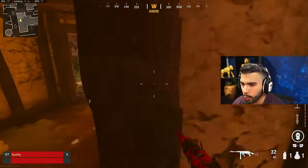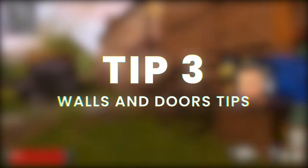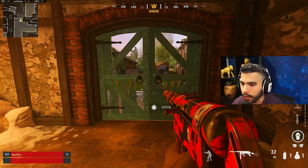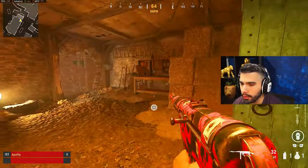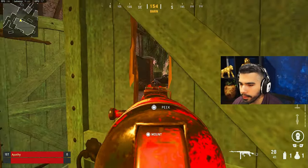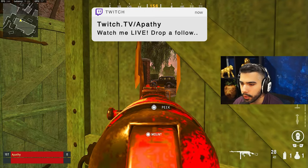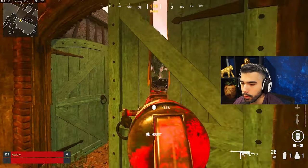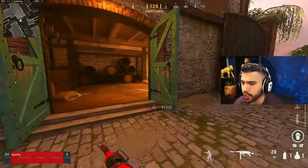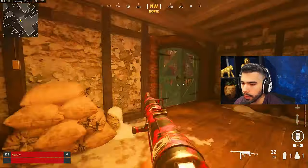Now we're going to talk about one of the things implemented in Vanguard: doors and walls - being able to shoot through them, break them, and use them to your advantage. You can shoot holes in doors and use this to your advantage. For example, if I shoot two holes here, I now have a kind of mini head glitch. I can shoot through doors pretty easily but still have some cover, so the enemy might not even see me doing this.